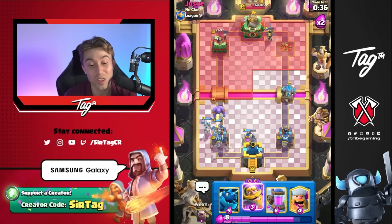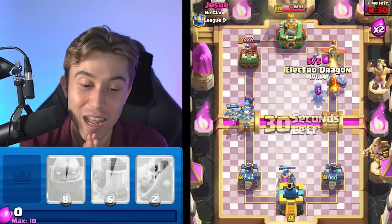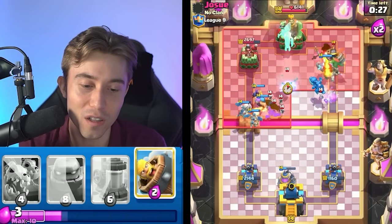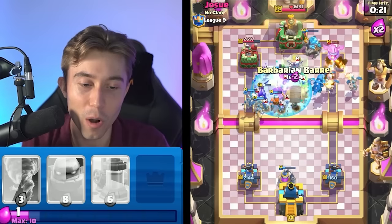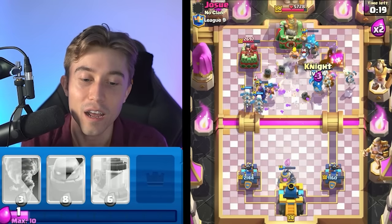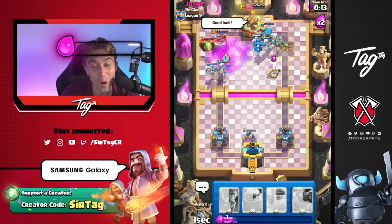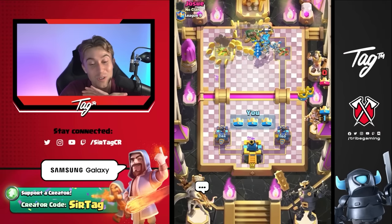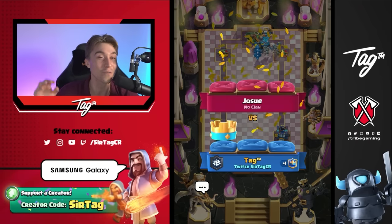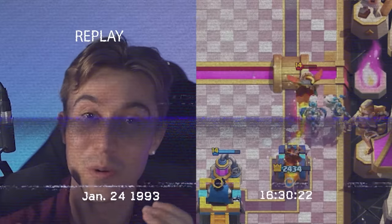Now it's our turn to punish him. I want to three crown this guy so bad. We're going to go for the Electro Dragon on the right-hand side — hopefully it chains onto the Inferno Dragon. Lumberjack is coming through on the left-hand side. Every single card I own is being thrown at you, and I think you're going to atone for the scummy Inferno Dragon Freeze. Every person that goes Inferno Dragon Freeze — it's one of the most tilting ways to lose. So we're getting redemption for everyone that's lost against that play. It's super satisfying swatting down that dirty Inferno Dragon deck.